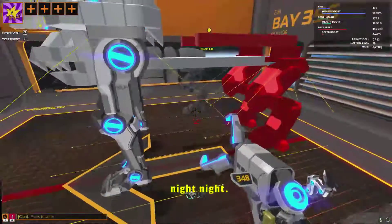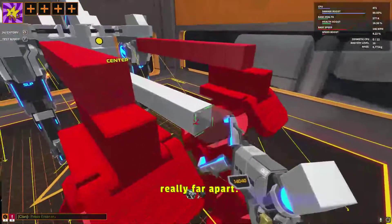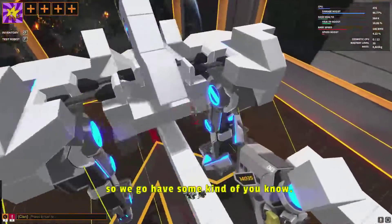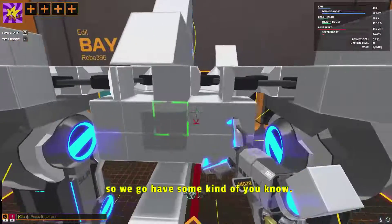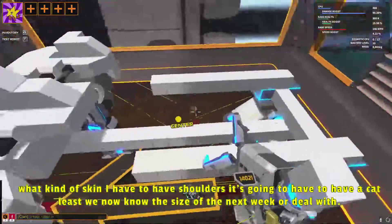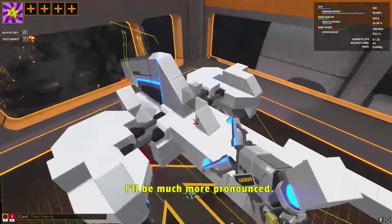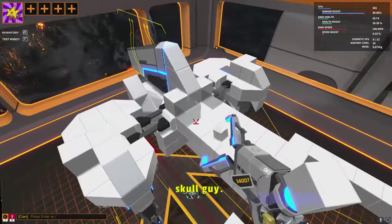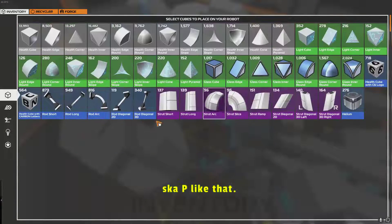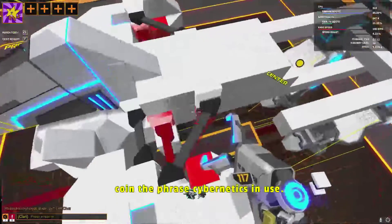That's really far apart. That's going to be a bit of a problem - going to have to do something fancy with that. If that's how it's got to be, then that's how it's got to be. So we've got to have some kind of curve, you know? It's going to have to have shoulders, it's going to have to have a curve. At least we now know the size of the legs we've got to deal with. This hunch has got to go much further back - it's got to be much more pronounced. If anything, it's got to be like that. I could do something with some kind of cybernetic sinew - coined the phrase, cybernetic sinews. There we go, that works.